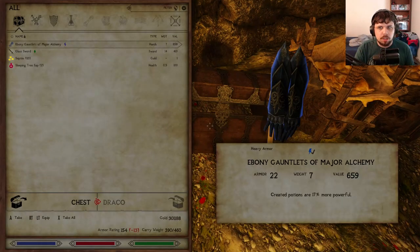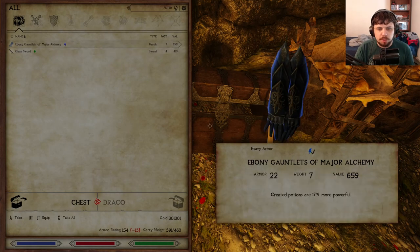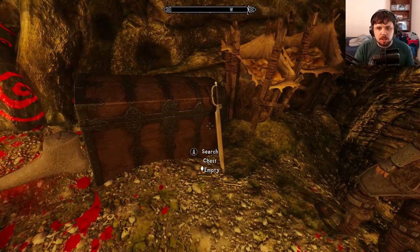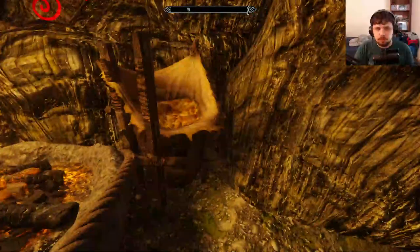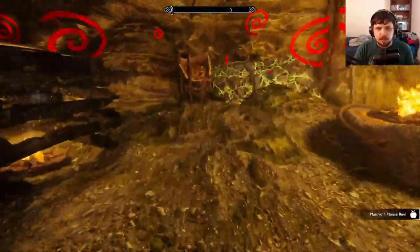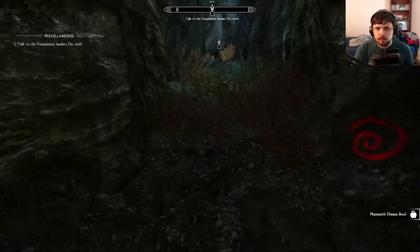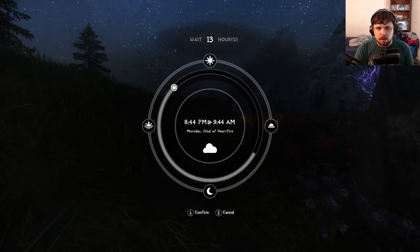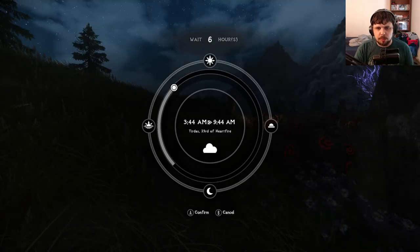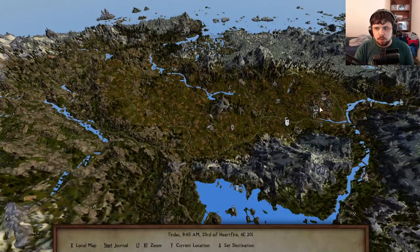Don't forget this chest. More Sleeping Tree sap — I'll actually take that. Let's get out of here. I'll take that cheese too. I don't think Ysolda is going to be there in the marketplace at nighttime, so let us go to Whiterun.